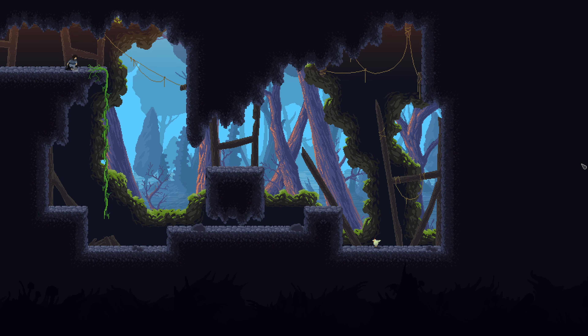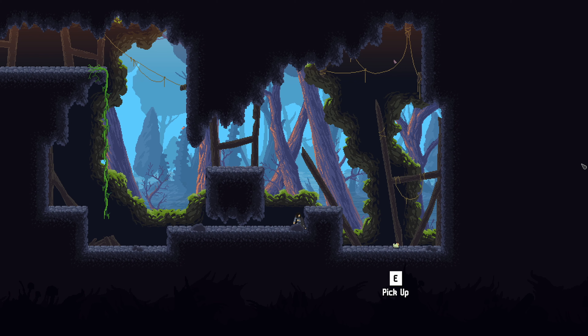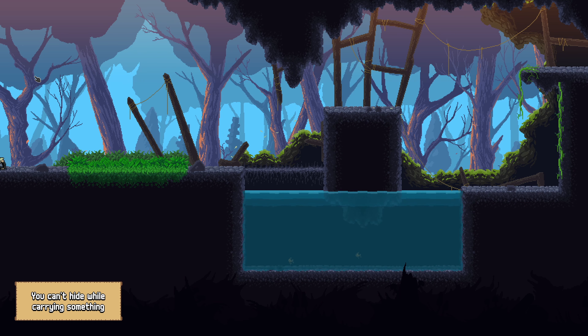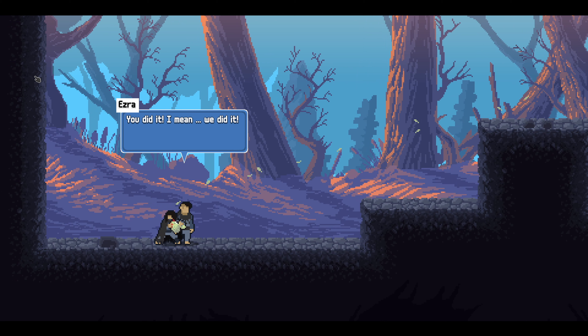We had to find a chicken — with dinner. The chicken IS dinner! I actually have to use the mouse to throw things. It's got a Zelda-style thing where you jump and hover with the chicken. You can't hide while carrying things. We did it! The Harvest Festival is saved — let's get back home. Yay for the Harvest Festival.